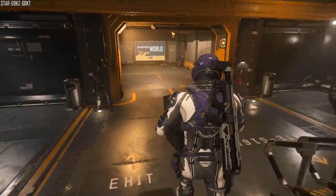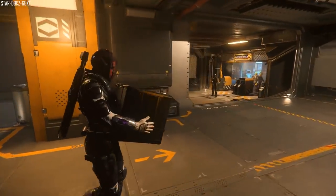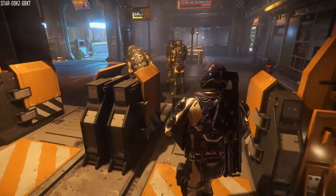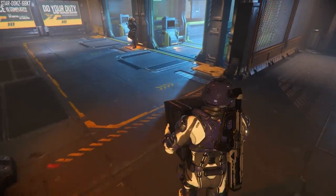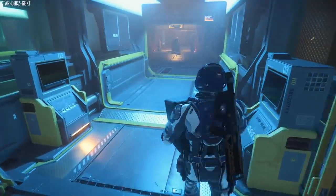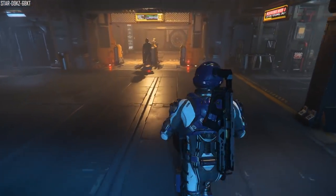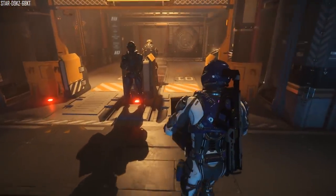Someone asked about player HUDs, and Todd says there are different layers. If you're not wearing a helmet, it's kind of like a contact lens HUD. With a helmet on, it's your visor HUD. In ships, you've got MFDs. As you transition from one to the other, it'll auto-adjust appropriately, giving you the right UI. They are currently doing passes on this, figuring out what info is relevant for each standpoint — whether it's FPS or a ship cockpit — and cleaning it all up, as it's very messy at the moment.